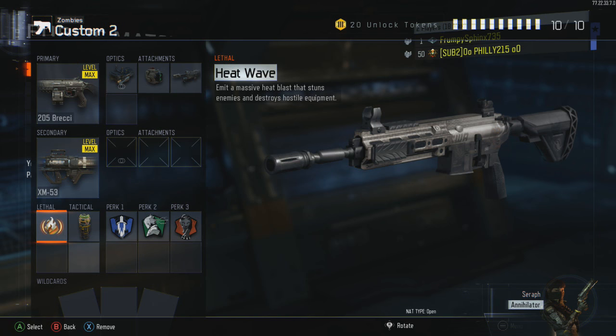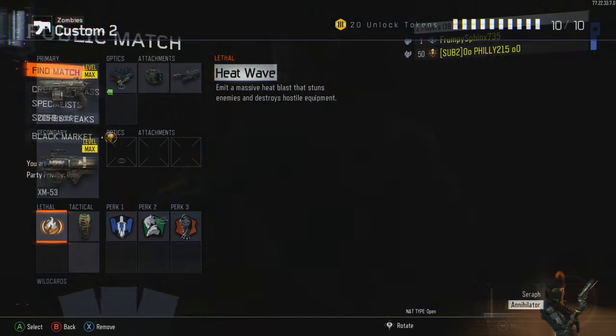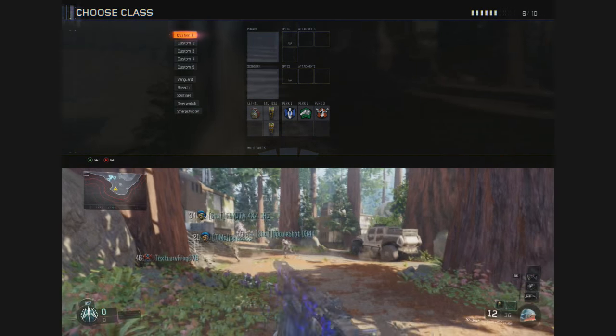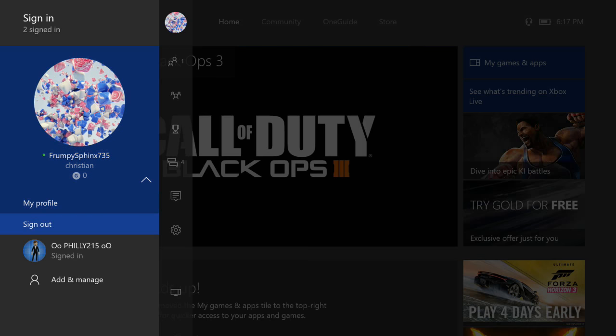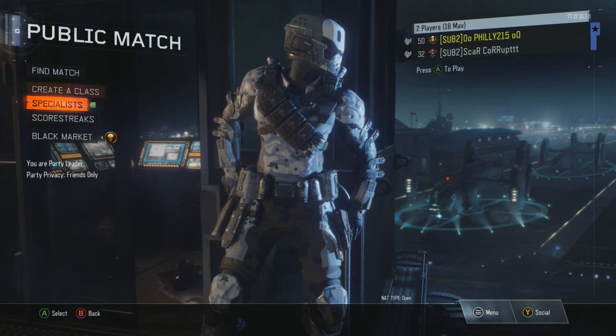Now using controller number one, scroll all the way to the top, click A, and just start up a public match. Once you end up in the public match, go ahead and spawn in and then you can immediately leave. This step is just to permanently save the heat wave into your lethal or tactical slot. Once you back out, you can go ahead and sign out of your dummy account because the glitch is pretty much done.